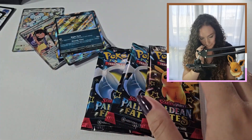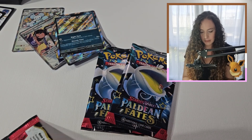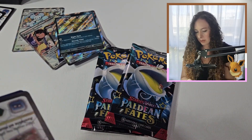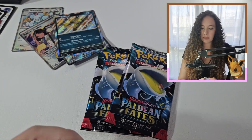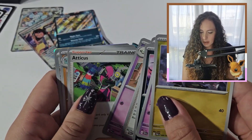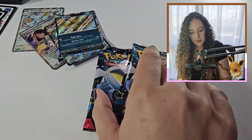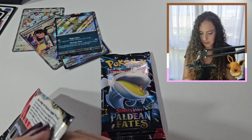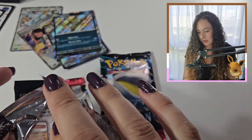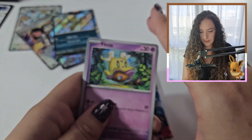So I'm doing not too bad. I have four hits so far. I'm still counting the baby shinies as a hit because they're sort of your alt art equivalent of what they used to be. The shiny babies seem to be showing up in your reverse holo slots, which is how those went.